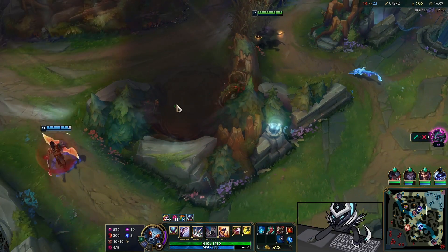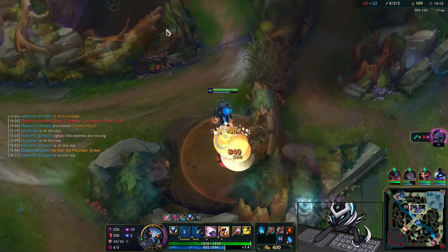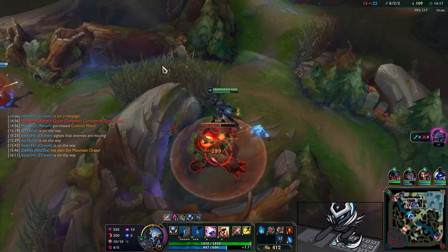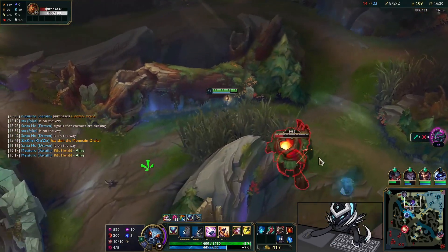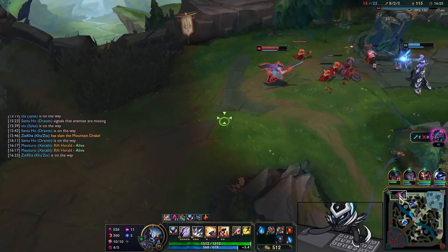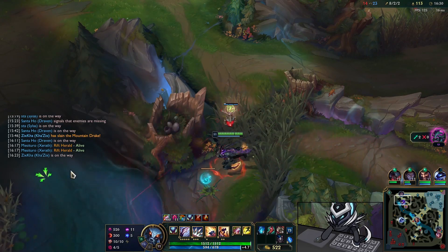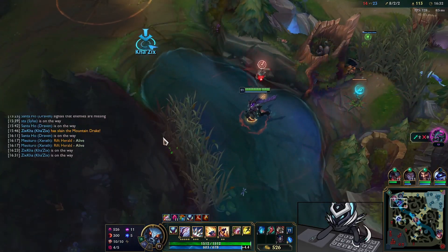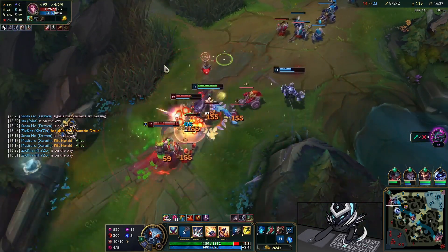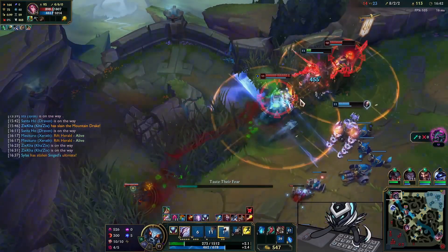We do multiple things at once — we don't just go for the Herald, we're also going for level 11 by taking camps. This is extremely efficient pathing and something you should keep in mind: go for multiple things at once, take your camps while pathing to the right place at the right time. We end up getting level 11 and everything — we also get the Fiora kill. Turns out Singed is here as well so I have to jump out because he's just too threatening.